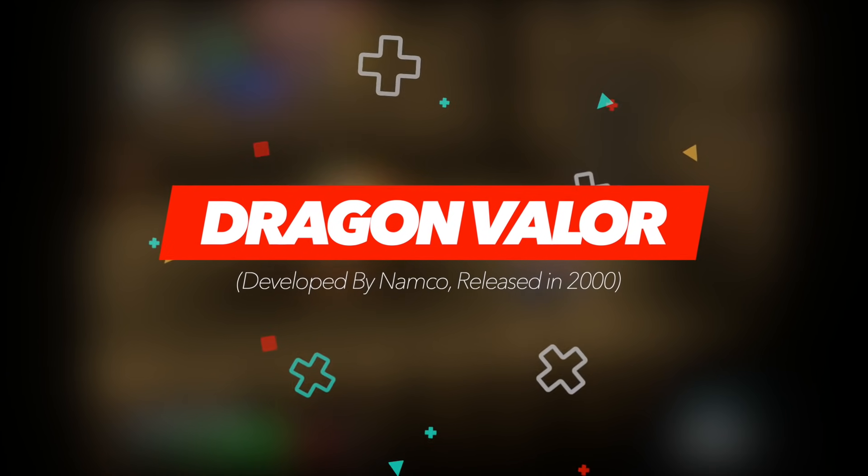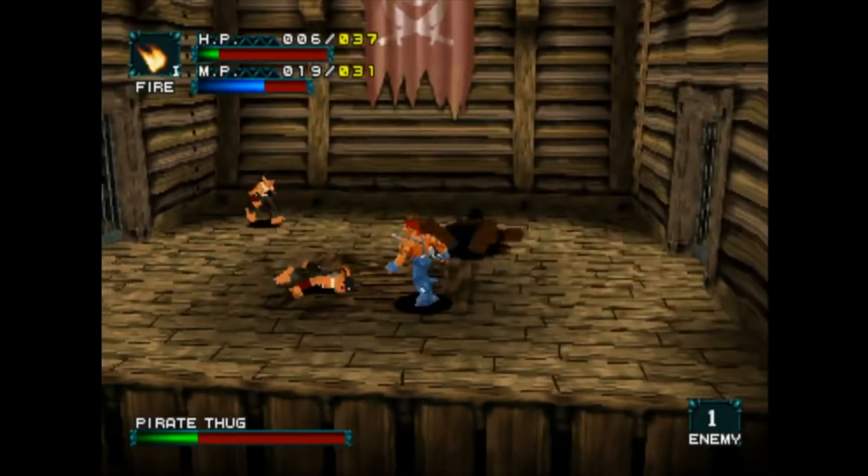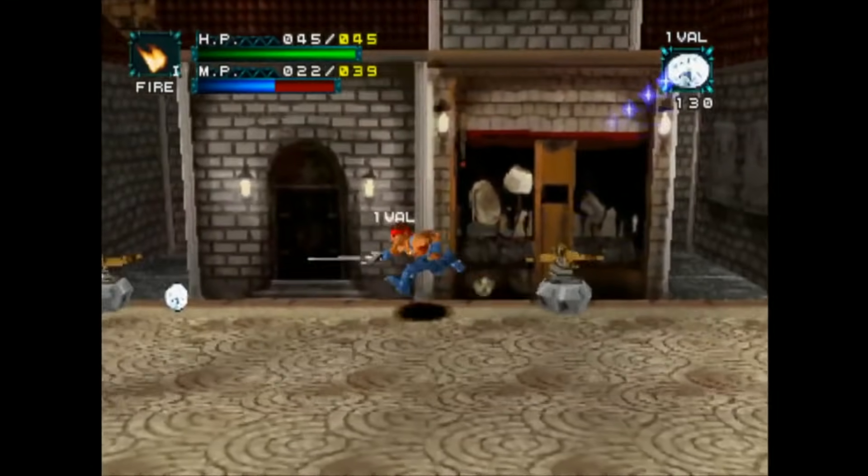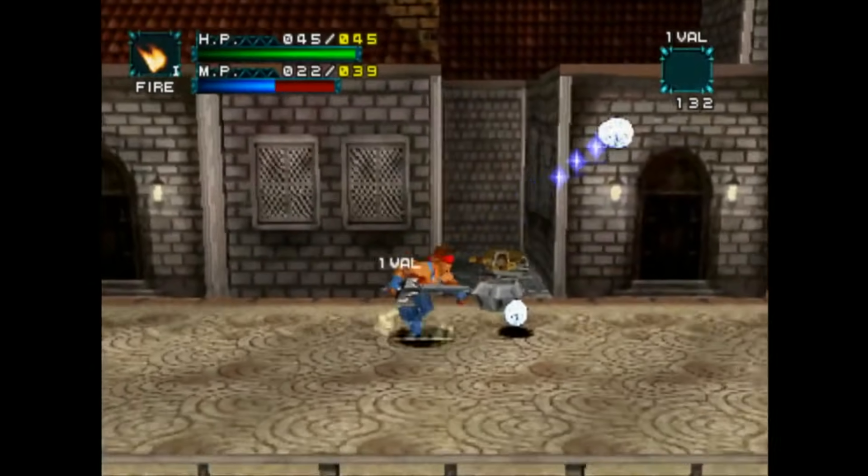Dragon Valor often receives a bit of a bad rep. Whilst there is nothing really outstanding about its storyline, there isn't anything especially wrong with it. It revolves around a young man named Clovis, who upon returning home sees his sister pass away before his very eyes, thanks to the invasion of a dragon.